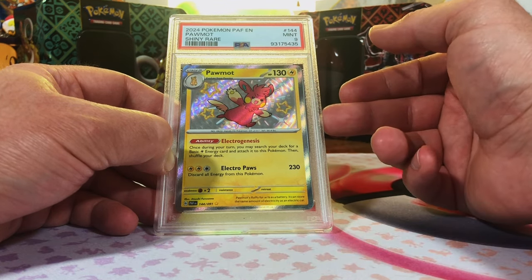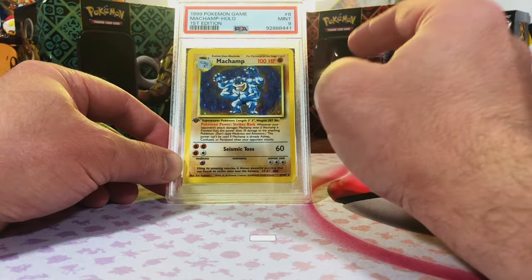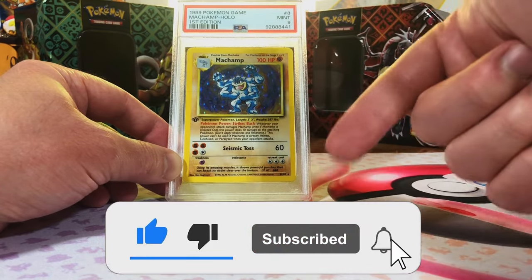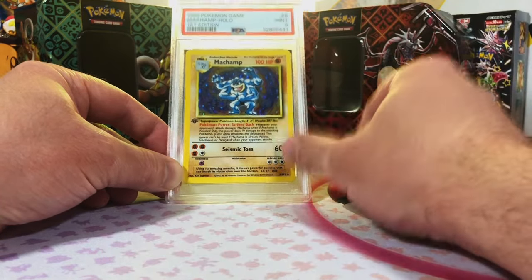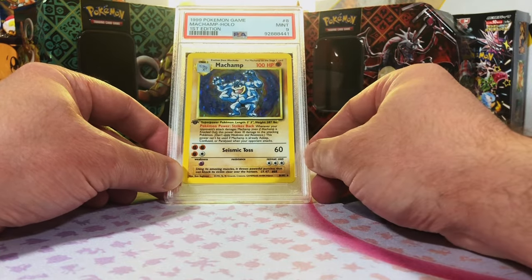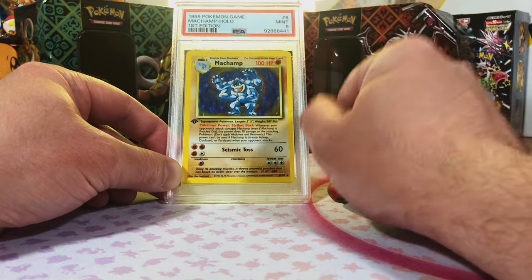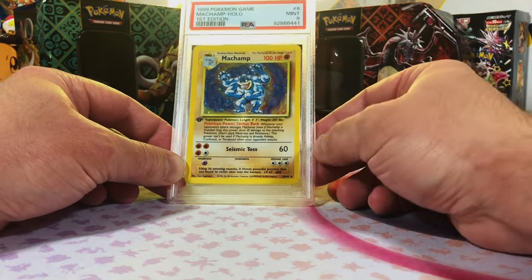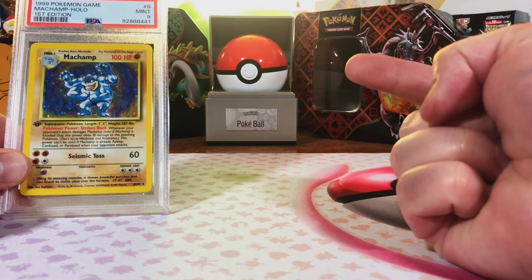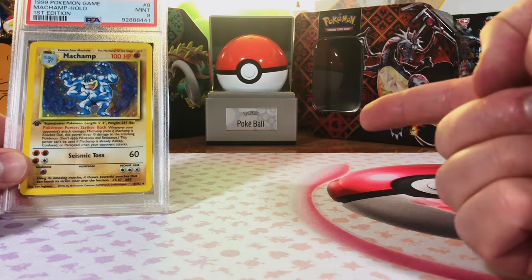We scored four PSA nine Machamps and I'm giving one of them away! All you gotta do is subscribe to the channel and leave a comment down below to enter. You gotta get in on this PSA nine vintage first edition Machamp — I want to give back because I love this card so much, and I know there's plenty of you out there that love it too. Get down there in the comments and enter that giveaway. Thanks so much for watching, I'll see you on the next one!